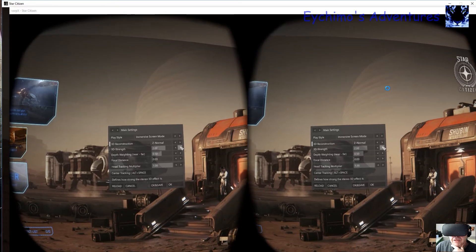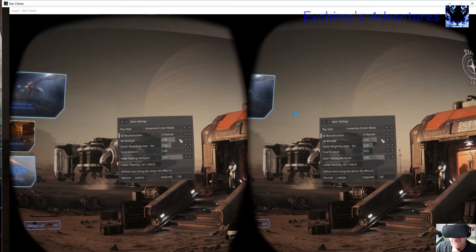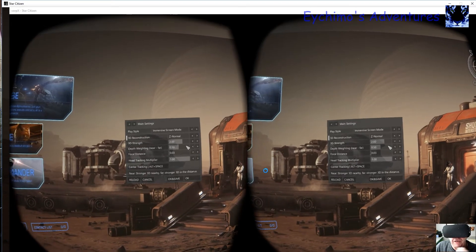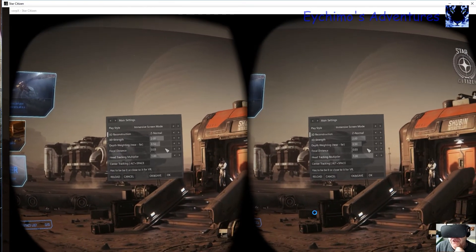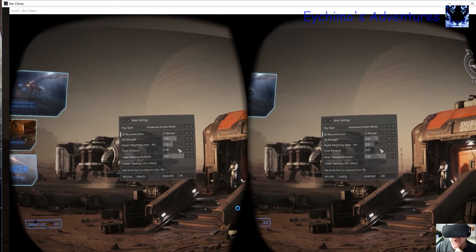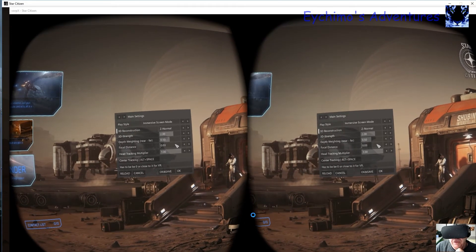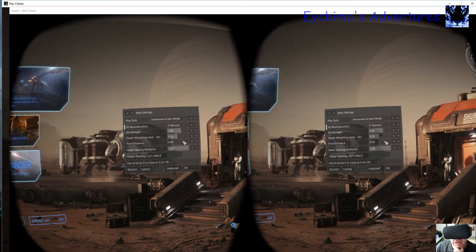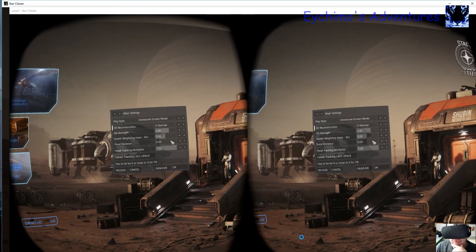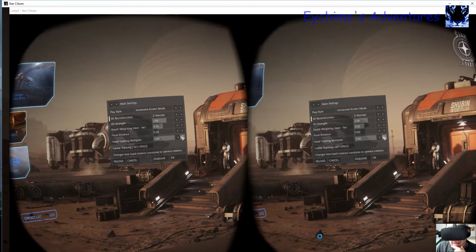I have turned the strength up to 2 because you'll need more strength when using Z Normal. For depth near and far, I've got it centralized — I find it works best. I have my focal distance offset set to 0.03. You need to be around zero; a negative number most likely won't work at all. Don't increase it more than 0.3 — play with 0.01, 0.02, 0.03 until it's comfortable. Head tracking multiplier you'll want maxed out — I have it at max.